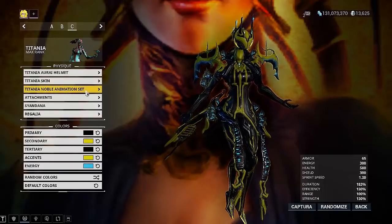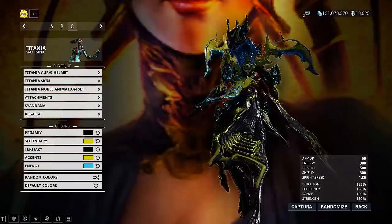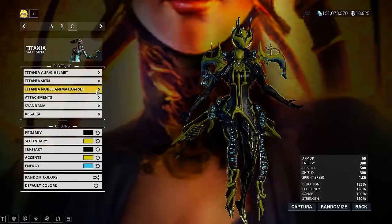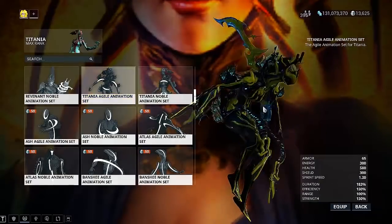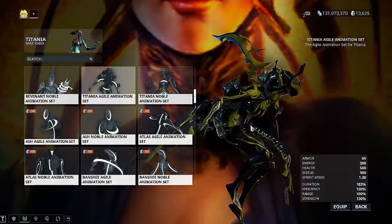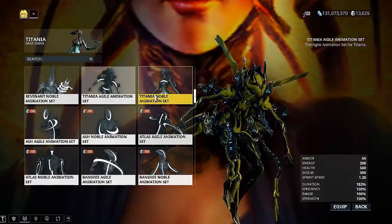The Titanium Noble Animation set is the one she's wearing right now, which is basically causing her to hover in the air. The other option you guys have is the one where she's hunched over and she kind of looks like a little buzzing wasp — buzz, buzz, all that stuff.